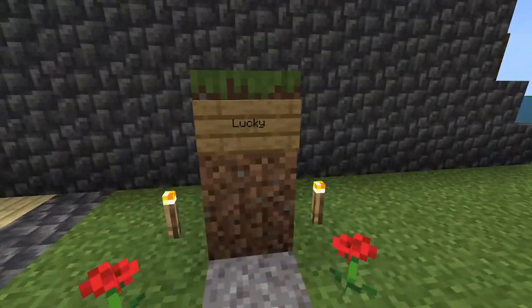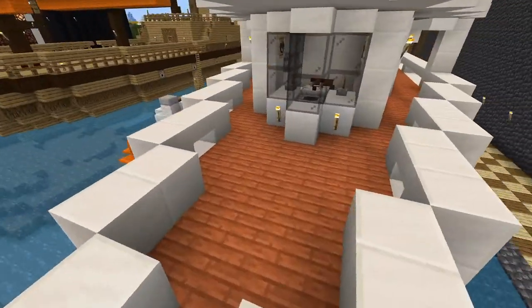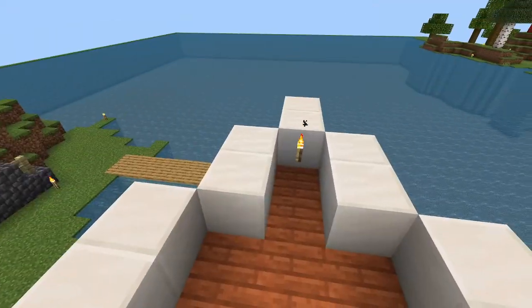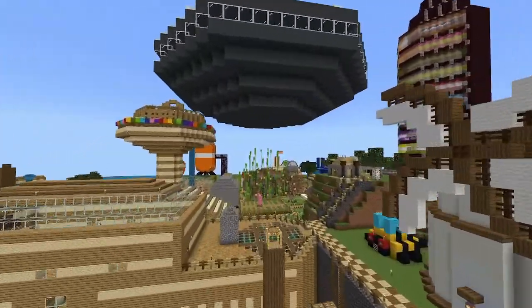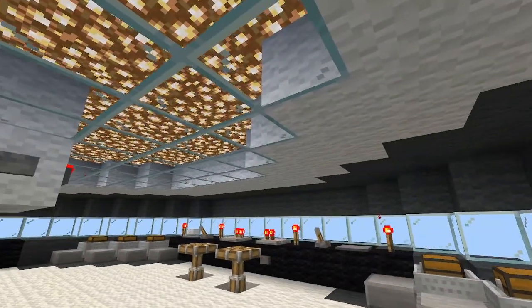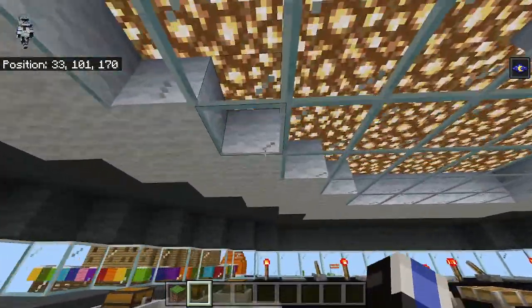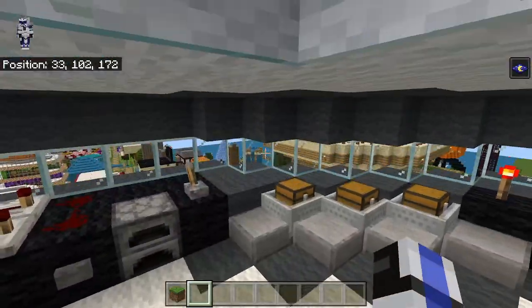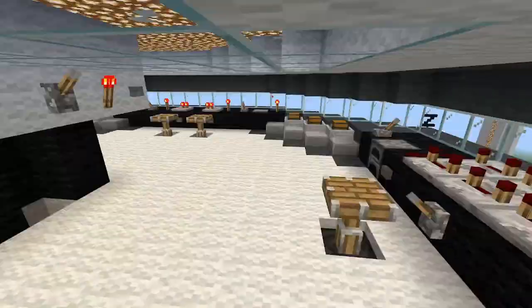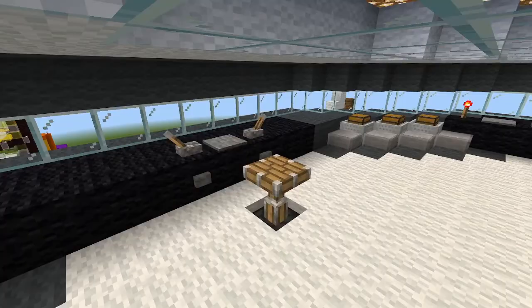The Lucky sign needs to be on the second block down. On the yacht, there needs to be torches on those blocks and also this block right here. And last thing is in the UFO, around the roof there needs to be some white wool like this - three on the diagonals, two on the straight parts, and gray wool on these corners.